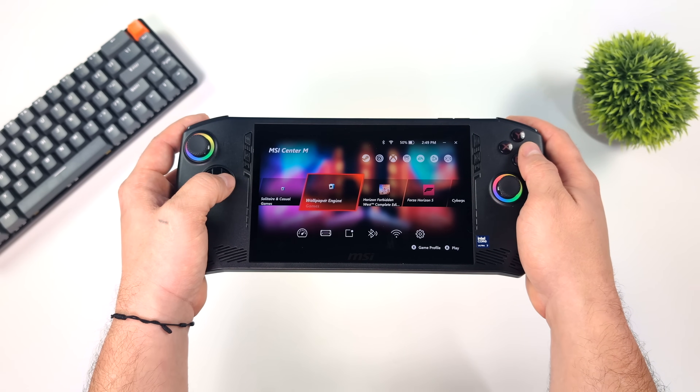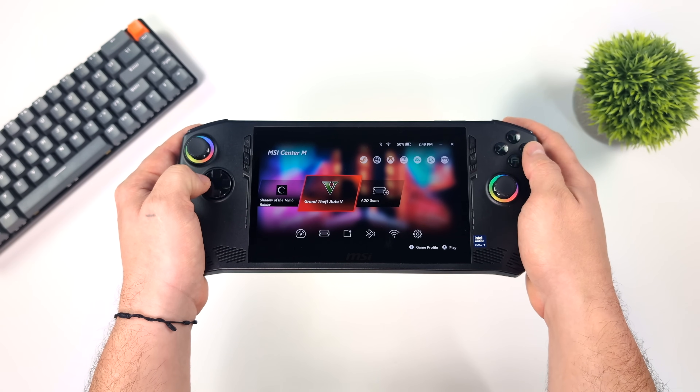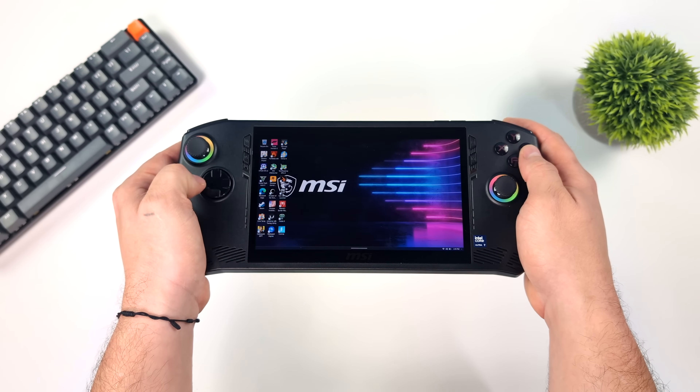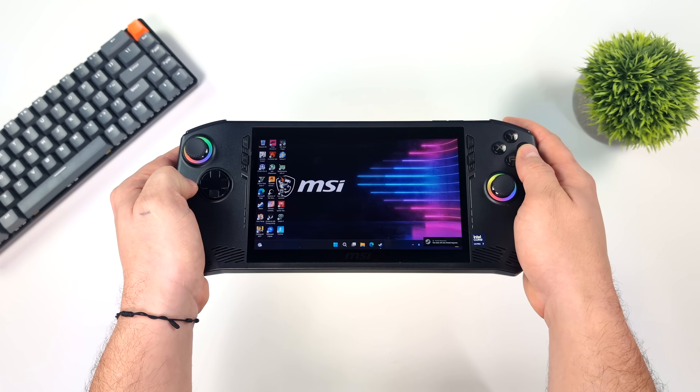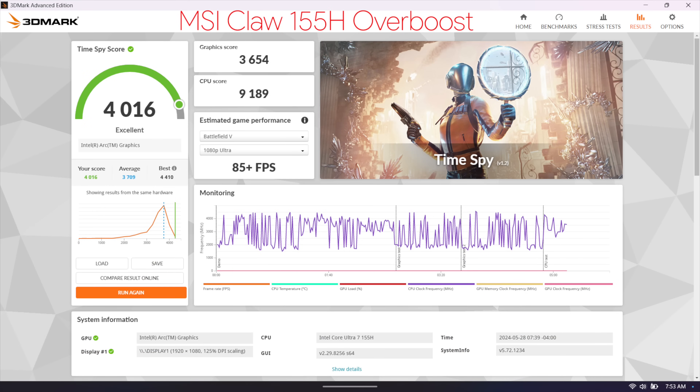I've got a bunch of games to test, and I also wanted to run at least one synthetic benchmark just to see if it would help out. When it comes to the Ultra 155H versus the Z1 Extreme, in synthetic benchmarks the 155H usually comes ahead, but in real-world gaming it is falling behind. I'm going to be using 3DMark TimeSpy. On the last BIOS for the MSI Claw, we had that 155H at 35 watts getting a total score of 3677. At 35 watts on the ROG Ally with the Z1 Extreme, we're around 3186. The MSI Claw has been beating out the Z1 Extreme in synthetic benchmarks since it released, but not in real-world gaming. Now with the overboost feature enabled on the MSI Claw, we're at 4,016, which is really great for an iGPU.